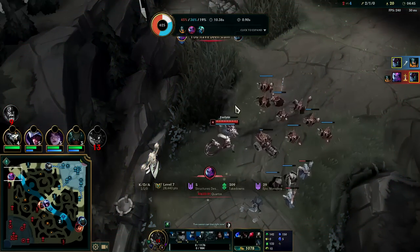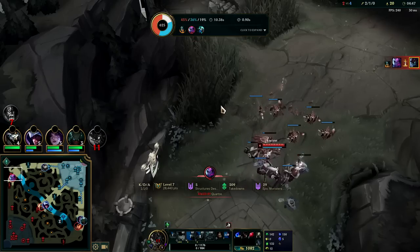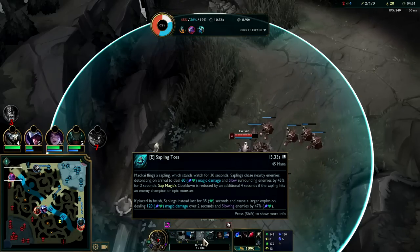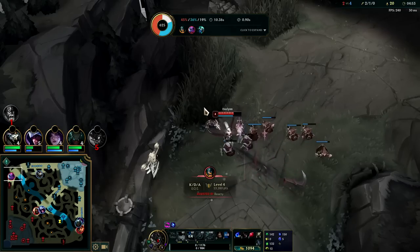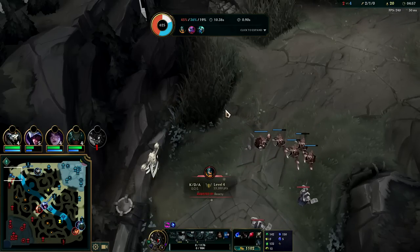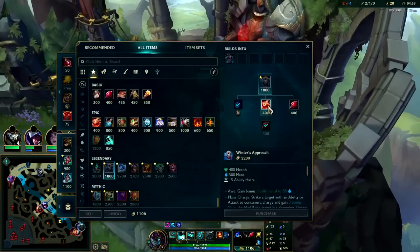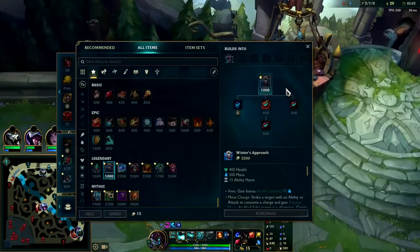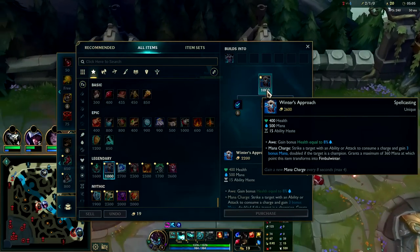We were able to secure that kill by playing around our minions. Our sapling in a bush lasts longer and does more damage and more slow as well. So by snaring them you hold them still to the sapling, and we can also Q them into the sapling. Olaf needed to back off and let Evelyn kill me, but he was being greedy. We'll go ahead and pick up boots and finish Winter's Approach.